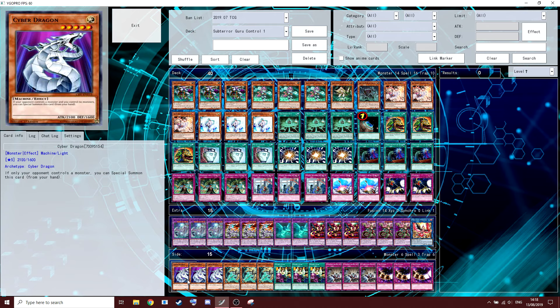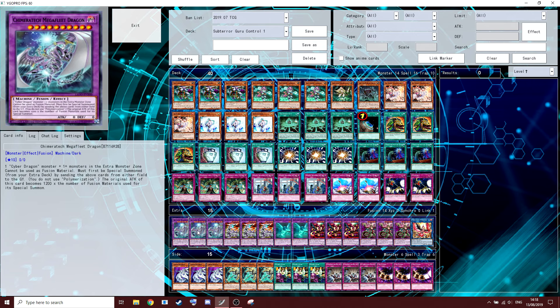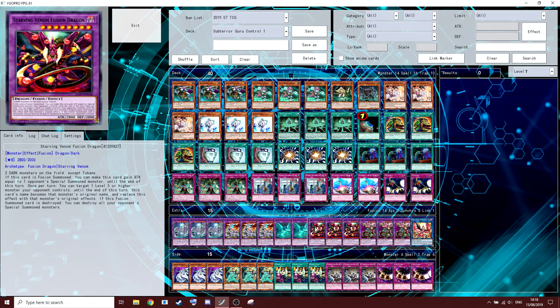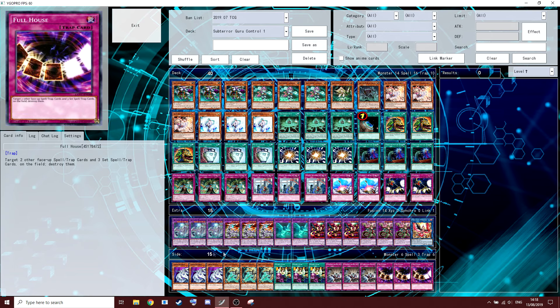Manhunt or Crackdown — really strong and good in general. You can take an opponent's monster, set it with Guru, and when Crackdown is popped you can keep the monster. These are targets for Cyber Dragon. Against Orcust you can get rid of their whole field using Super Poly. Evenly Matched for when you're going second — this deck doesn't really have many ways to come back from behind. Full House was really cool: target 2 face-up spells and traps and 3 set spells and traps and destroy them — helps with Sky Strikers and also comes up against True Draco.